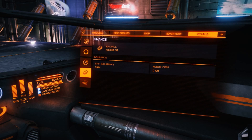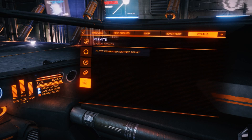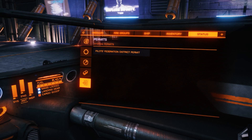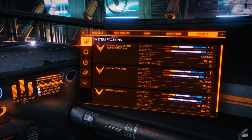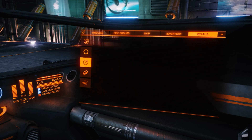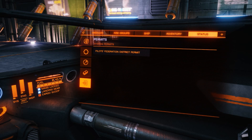There's also a finance panel that shows you your balance, and the bottom screen shows you permits for different things. We have a Pilots' Federation district permit — I think that just enables us to do missions within these starter systems and you get that when you start the game. There are various other permits for visiting other systems; for example, to visit Sol — our own solar system in Elite Dangerous — if you want to visit Earth you need a special permit in order to do that.